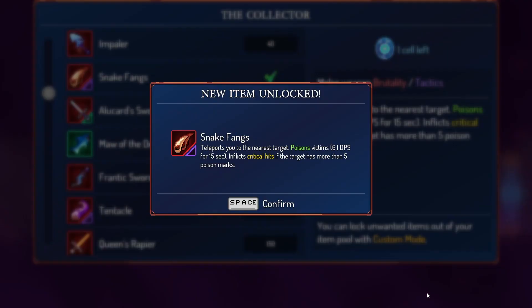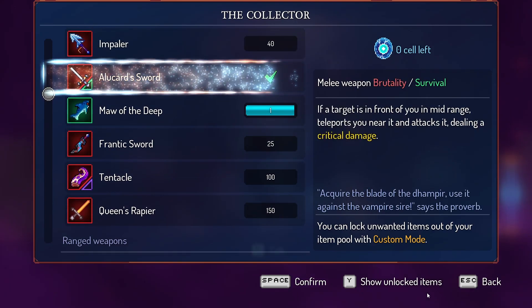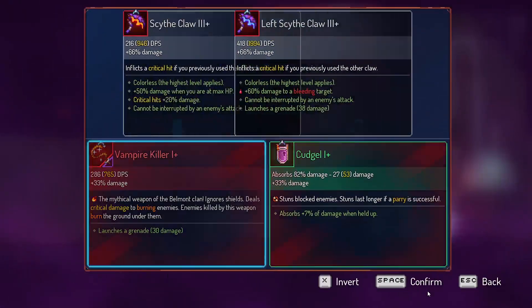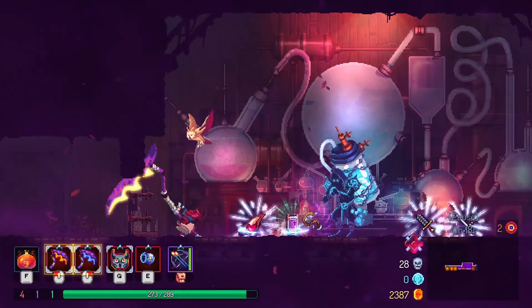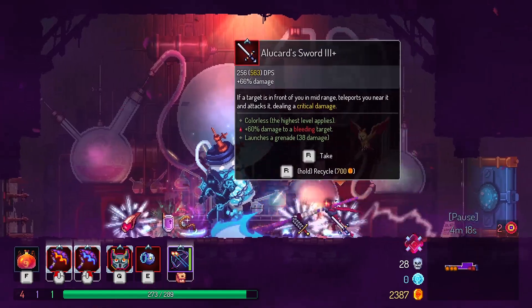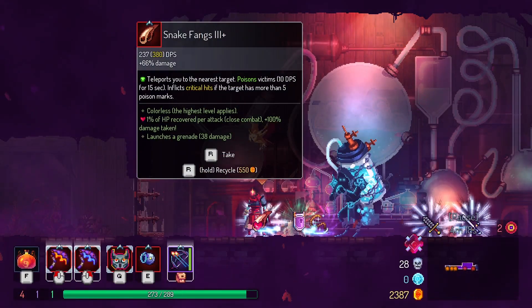I'm gonna focus on the ones that have brutality on them because that's what I use the most. There we go — we got a whole bunch of weapons all of a sudden. I want to try out the claw first. Oh, it is two claws. A few episodes ago I got a weapon that was unique and had both claws in one weapon — it would swing one on the right and one on the left, the orange one and the blue one. That was kind of cool but I didn't really like it that much.